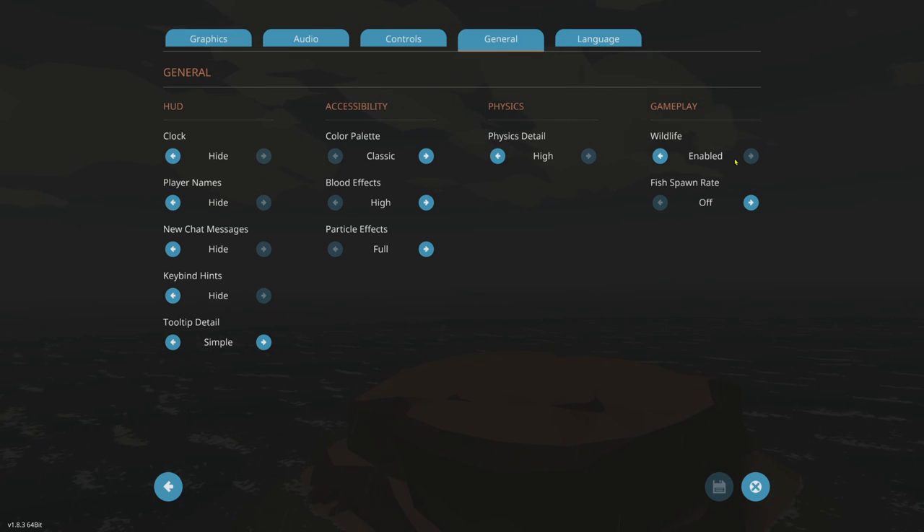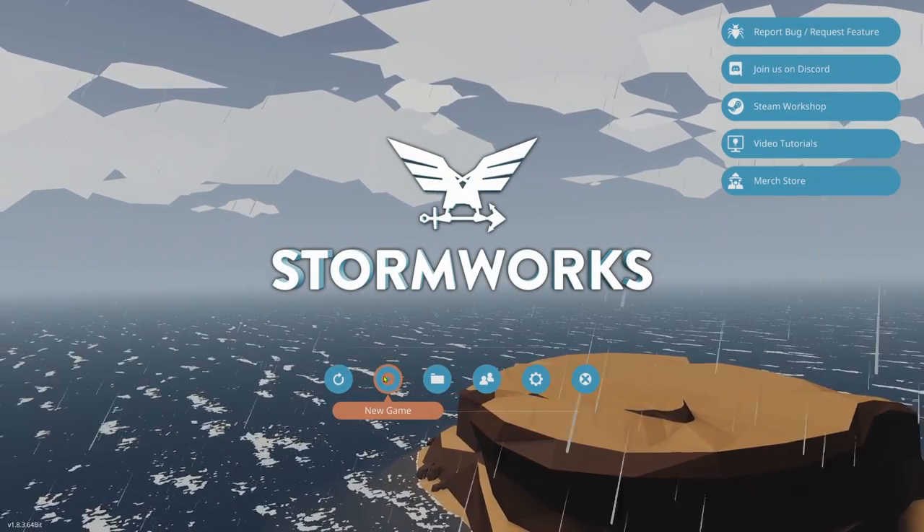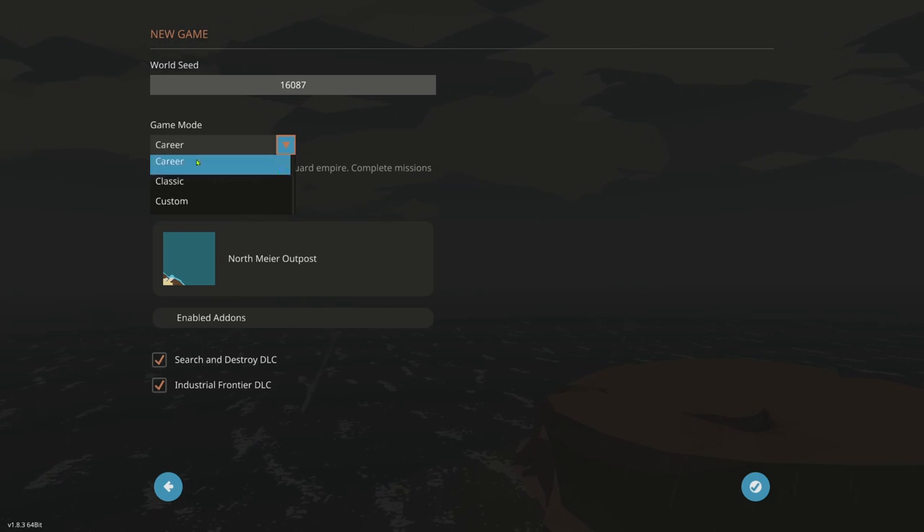Things like wildlife — you can enable fish spawn. I have that off just to save a few frames. Now let's go ahead and start a new game. I highly recommend that when you're designing a build and making your vehicles, you do it in Custom mode.